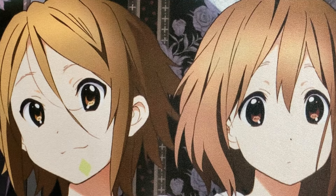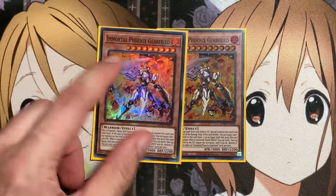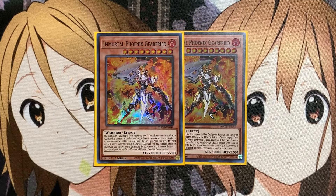We'll start off with the main deck monsters, running two copies of Immortal Phoenix Gear Freed. You can banish one equip spell from your field or graveyard to special summon this card from your hand. At the start of the damage step, if this card attacks, you can equip one face-up monster on the field to this card as an equip spell, giving it 500 attack. And when a monster effect is activated, quick effect, you can send one face-up equip card you control to the graveyard to negate the activation and destroy it. Having the easy special summon using our equip spells, plus the equip option and effect negation for a monster, can stop a good amount of cards your opponent may have.